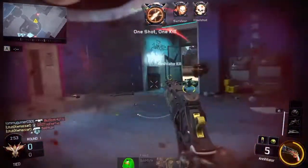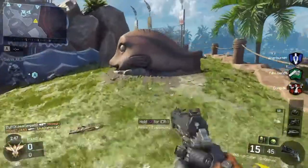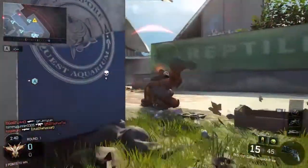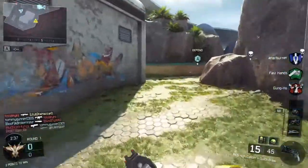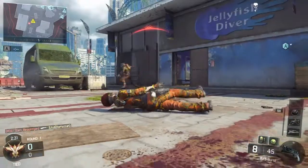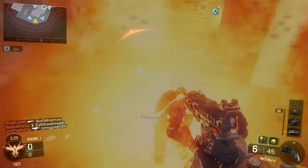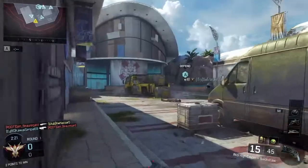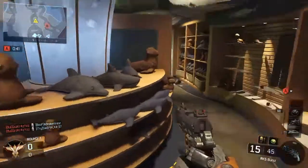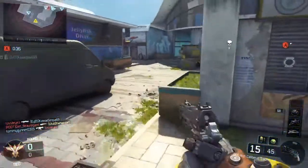With my pistol I actually recommend using the iron sights, which is something I don't normally like, but with pistols I think it causes a little less recoil than putting a red dot on. The main attachment I use is high caliber, and the second slot you can use whatever — in this gameplay I was using either quick draw or long barrel, but I think long barrel is better. Long barrel gives you that extra range, so I recommend long barrel and high caliber.